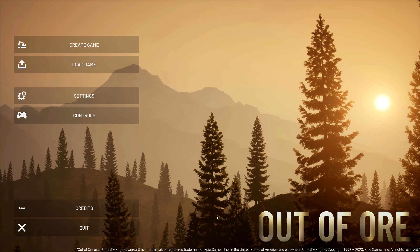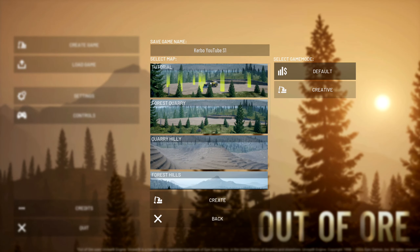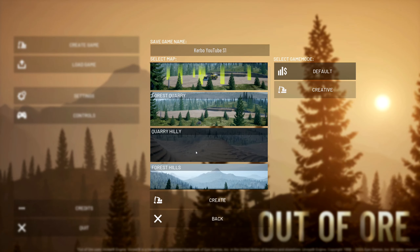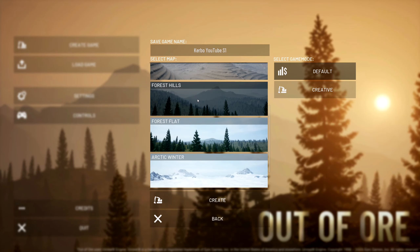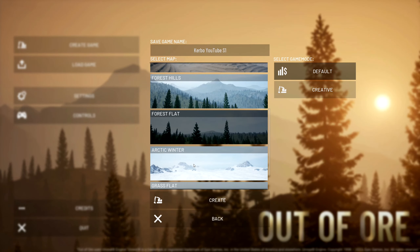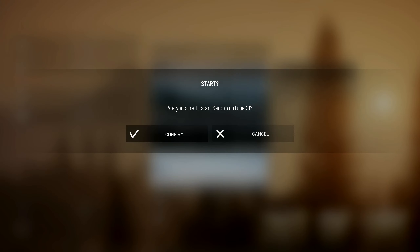There are several maps: the tutorial map which walks through basic game options, forest quarry with a start to a quarry area, quarry hilly which is a new map from a recent update, forest hills which is very hilly, and forest flat which we're going to be playing on. There's also arctic winter which I haven't checked yet. We're going to do default mode where we have to earn money to buy equipment.